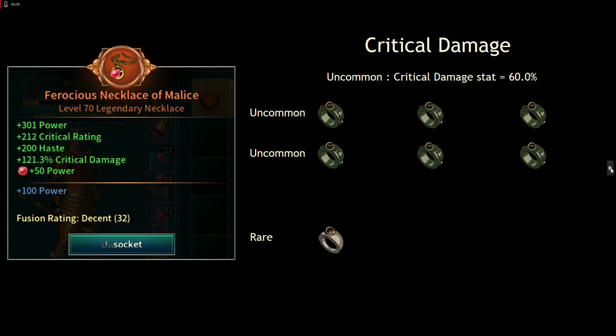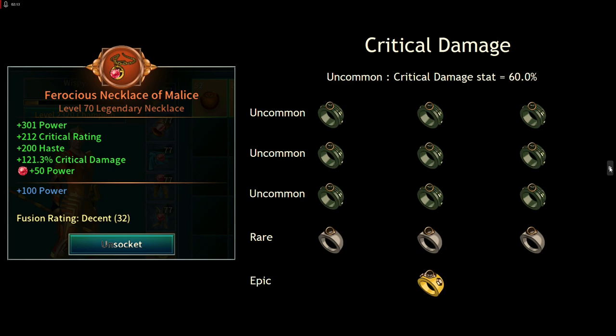Repeat that process for the second set of three uncommons each with 60% crit damage, fused into a second rare, and again for a third rare. We also don't want to dilute the stats going from rare to epic since there's a single-stat bonus at that stage too, so just fuse the three crit damage rares into an epic — a single-stat epic with crit damage on it. We'll cover what to socket in that epic after dealing with crit rating and haste.